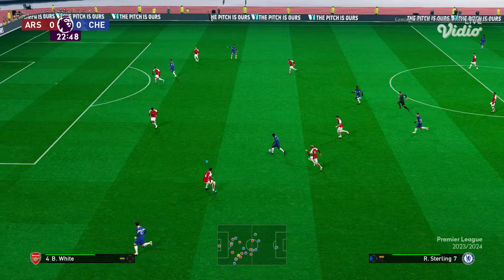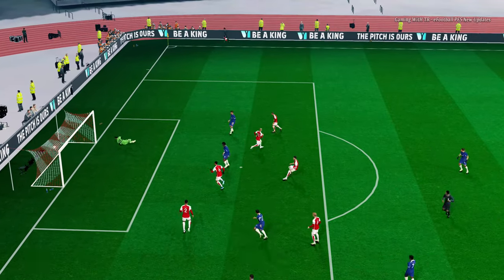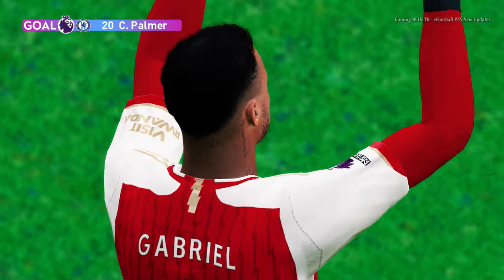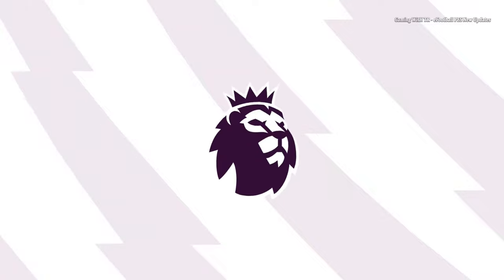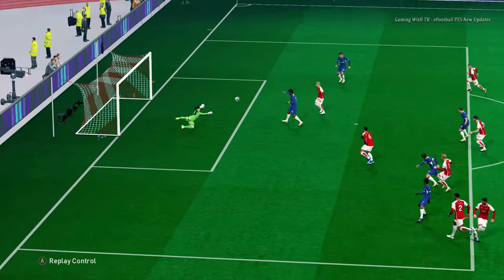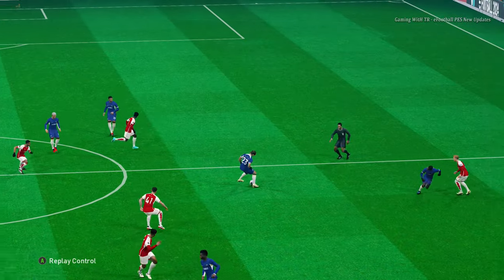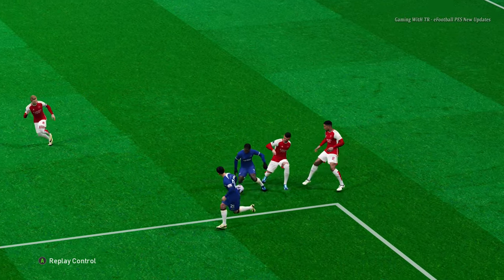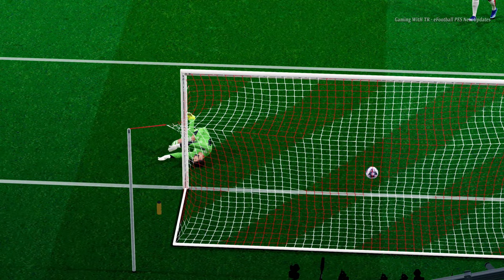You can see the pass from Sterling — look at the smoothness of that pass. Sterling passes it and then runs away. Oh! That's a goal! The goalkeeper tried to save it but I consider it in. Now the celebration. You can see in the replay how smoothly the ball goes to the goalkeeper and the goalkeeper tries to save it — but it's not a perfect save. These things happen in real life too.